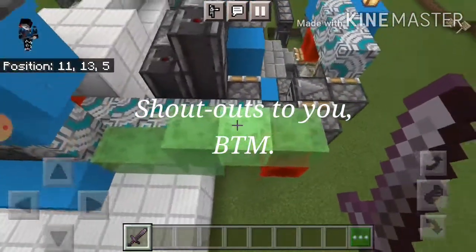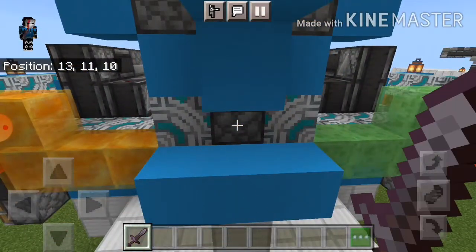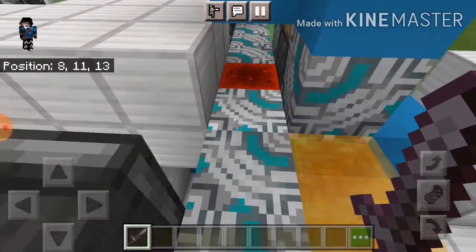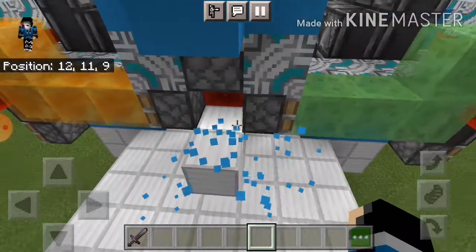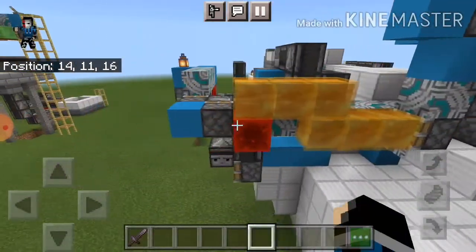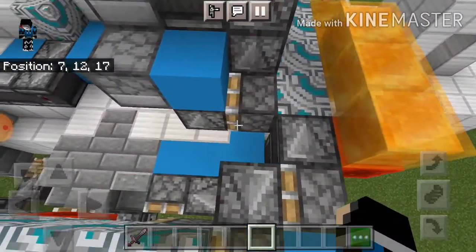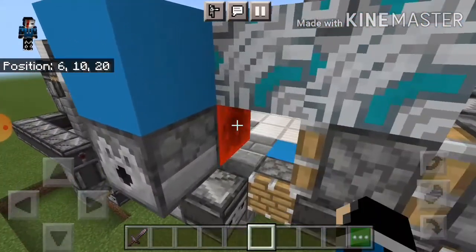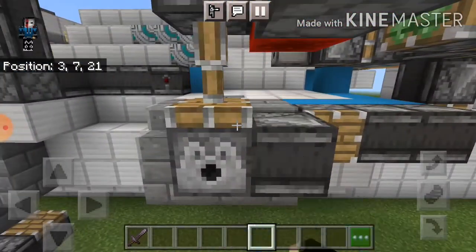It was hooked up to this piston here that pushes a redstone block that activates these two pistons, pushing this redstone block to activate this block repeller. And basically retracting this redstone block and retracting this piston, this dispenser here.